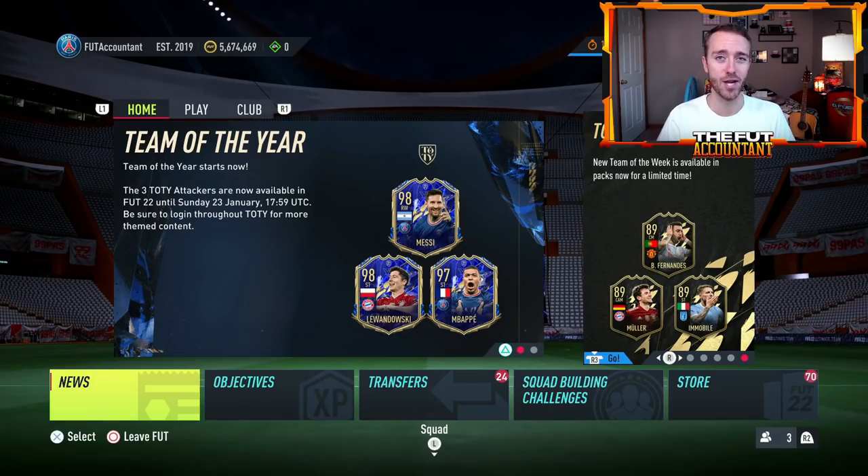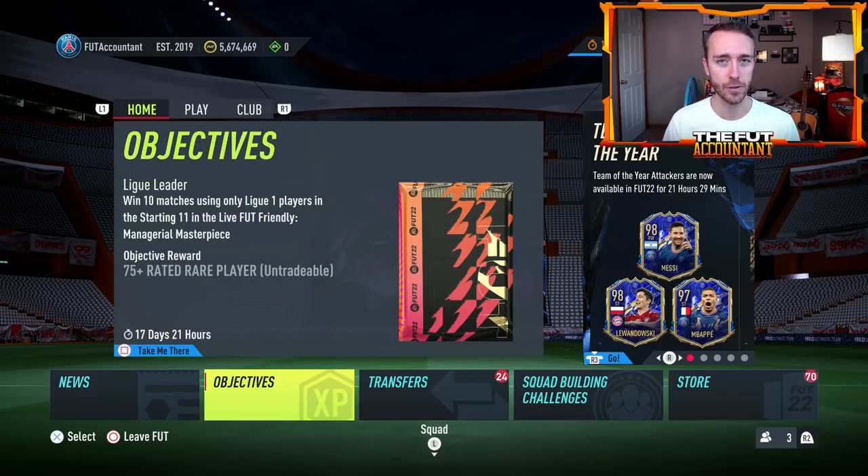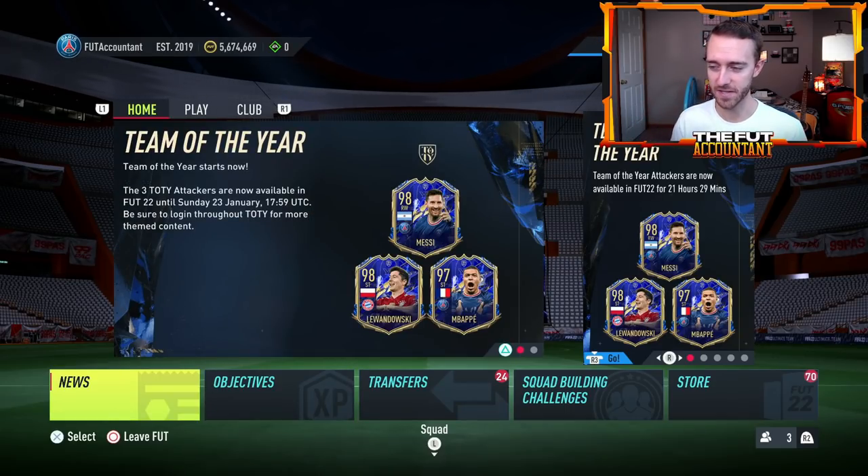If you're enjoying the videos on the channel make sure to hit a thumbs up, and if you're new around here make sure to subscribe. So let's get right into it. Part of Team of the Year is all about the packs — people trying to pack these insanely high-rated cards, and if you get lucky enough to pack one you feel over the moon. But in the attempt to pack these cards, there are a lot of SBCs that EA release that people spend coins on to open a pack, and that's where some of the low tier trading comes into play.